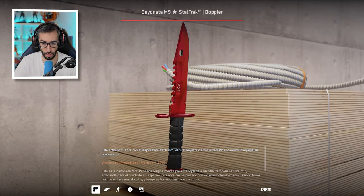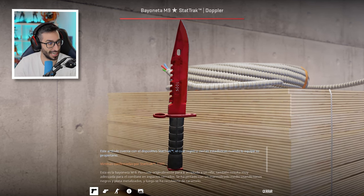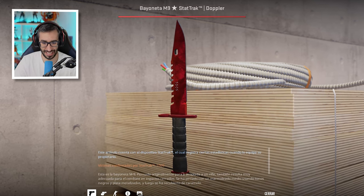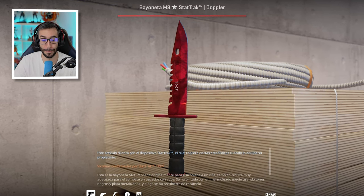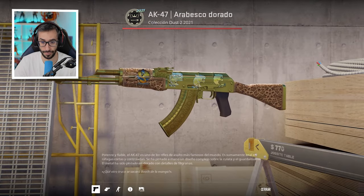Tenemos un cuchillo rubí Stattrak Factory New con 1.005 kills, número 29 del mundo. Más allá de las skins que tiene, también el float tan bajo que hay lo convierte en un inventario único, la verdad.